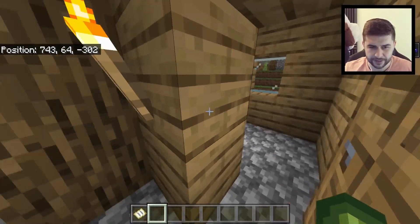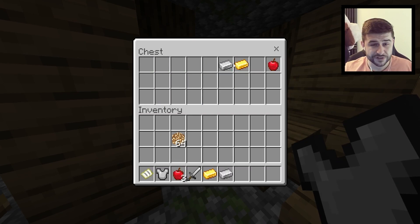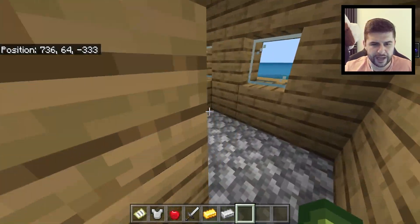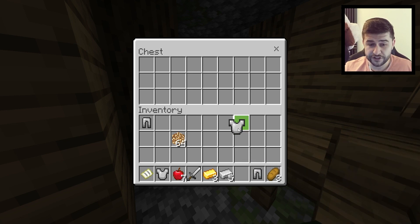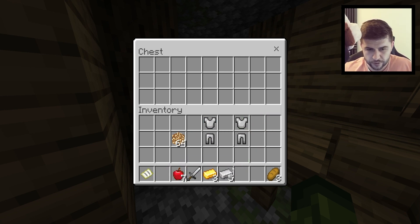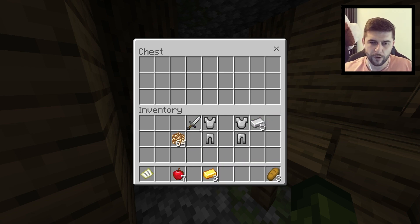Let's see what loot is available in all of these. We have some iron armor, a few apples, a couple of ingots, and some extra apples — iron to start off with. The second one is going to have another chest plate. We've got a chest plate and two sets of leggings, so we can technically just keep these. If you're doing it with a friend, even better because you both get a set. We've got some iron ingots, so we could potentially make ourselves a helmet — one person's going to have a sword for now.